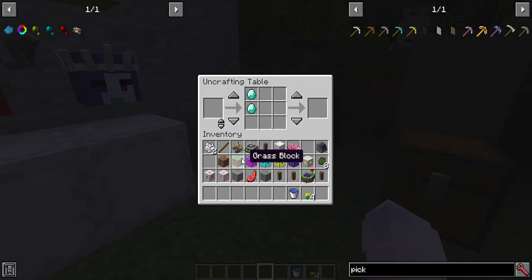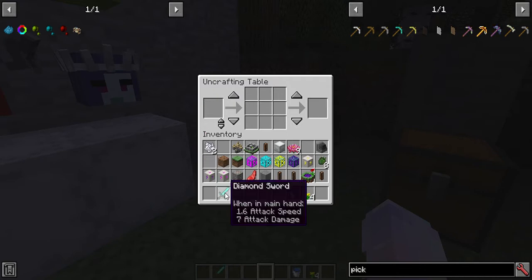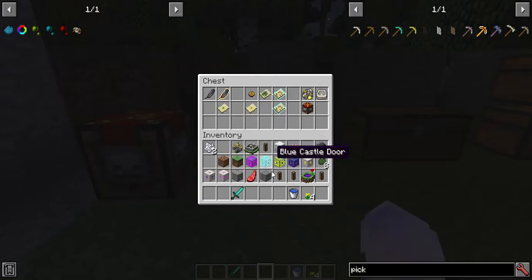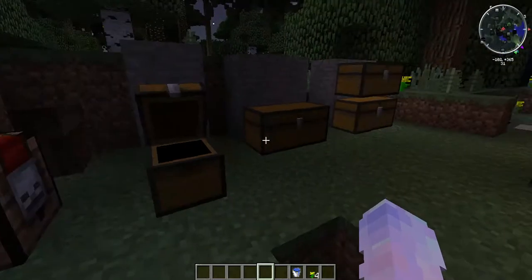This is really cool - if you want to craft anything you can craft stuff here. You can craft two things like that and craft it. But if you want to, say you crafted boots for your set of armor and you realize you already had boots - you can uncraft them. You just put them right here and you get all your things back. It's an uncrafting table and a crafting table combined - you just take it right back out.